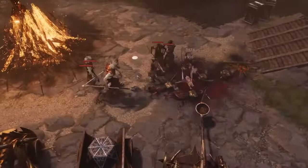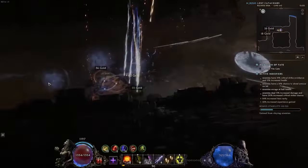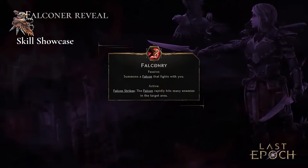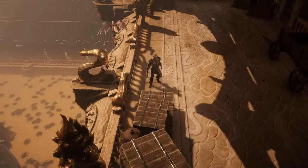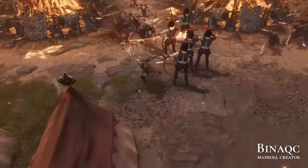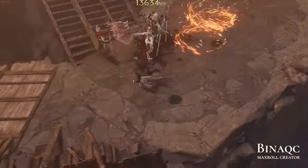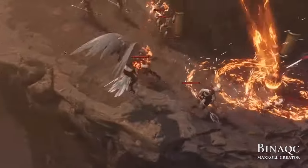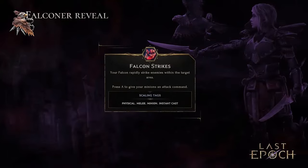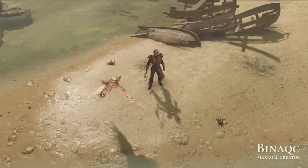The first skill is Falconry, which summons a falcon that fights alongside you. The falcon is invincible — he can never die — so he's basically your superior and you'll just have to live with that. He flies around and attacks your enemies, and with Falcon Strikes he swipes across the screen and hits multiple enemies like this.